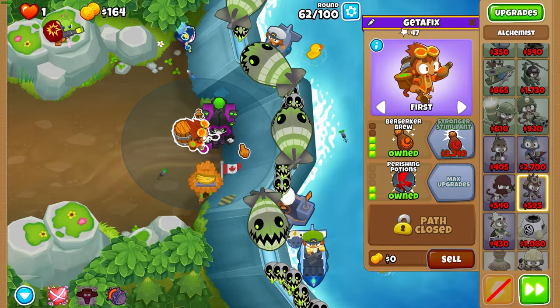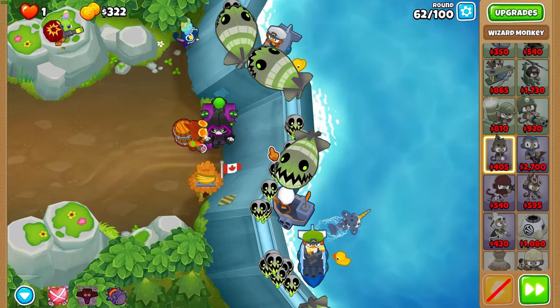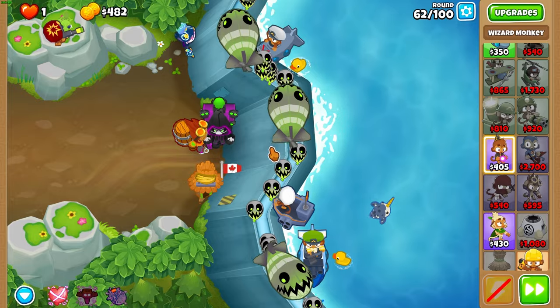After that, upgrade your elk to a 3-2-0, just for some RNG prevention on 63.